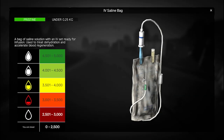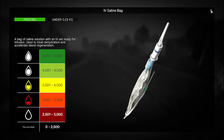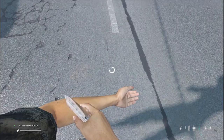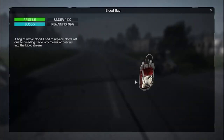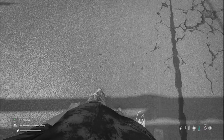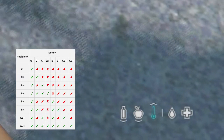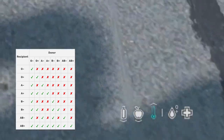Blood will regen on its own, however you need to make sure that your food and water is in the white, or you can use an IV saline bag to regen your blood faster, or maybe even a blood bag providing you have taken your blood prior to needing it, or from another player with the same blood type. Each character will spawn with a random blood type and you can find out what your blood type is by using a blood test kit.